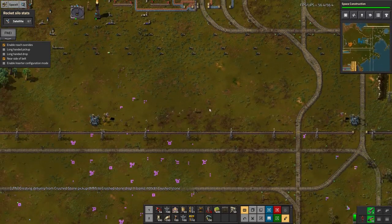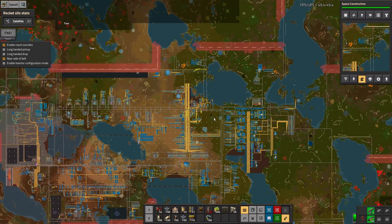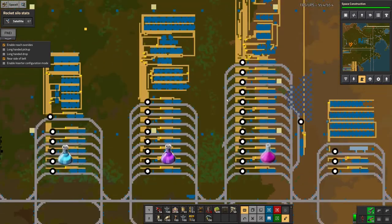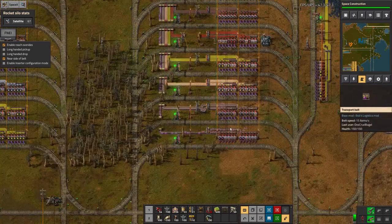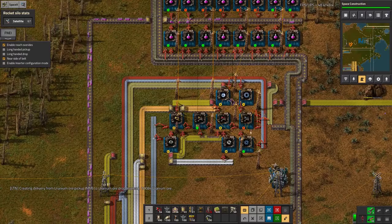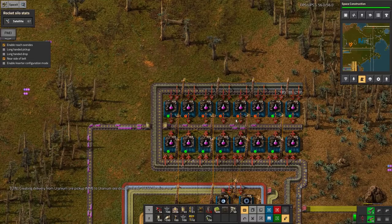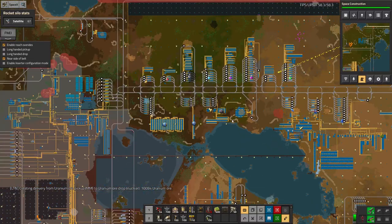A lot of the problems I'm running into are throughput problems - not producing enough of things. Over here I've run out of pink science, for example - I'd run out and have just managed to start producing it again, but that was because the red circuits had run out so there wasn't anything coming in. So whilst everything is there and basically works, sometimes I'm having throughput issues.